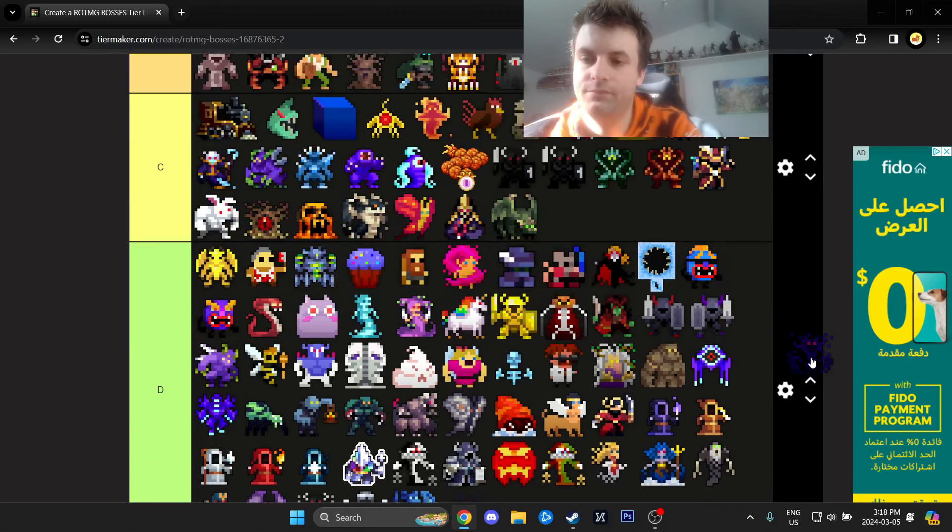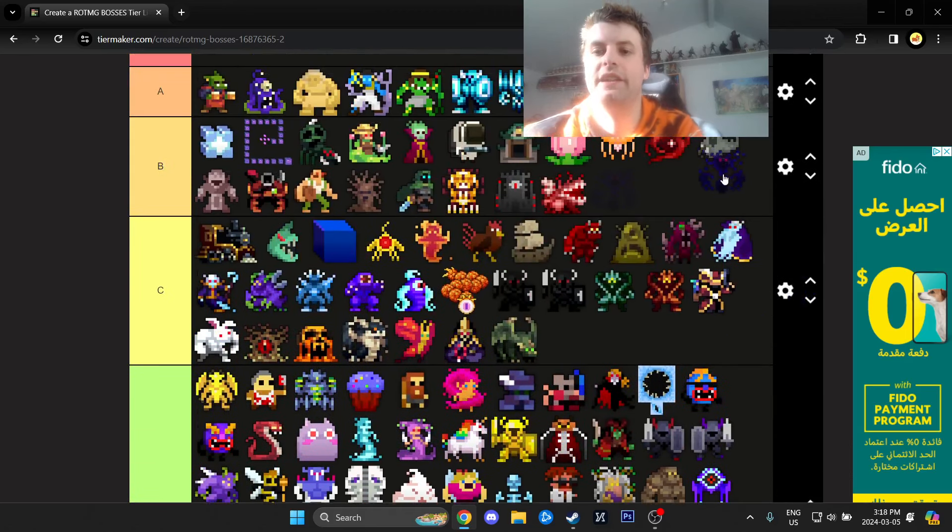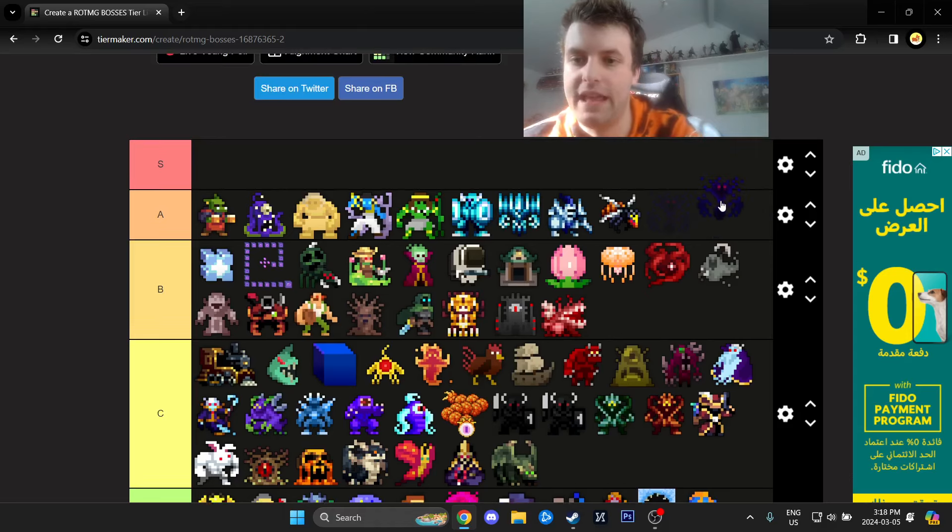The Void Entity — the OG endgame boss of the game, and I've done literally thousands of voids. This depends entirely on player count: if you're solo you probably won't finish it; if there are four of you, you need perfect play; with 20 to 30 people you need to focus minions; with 50 people it's just a loot piñata.